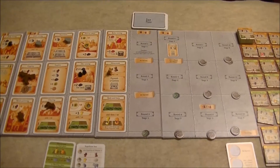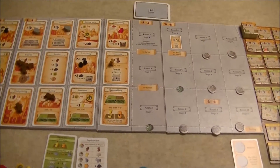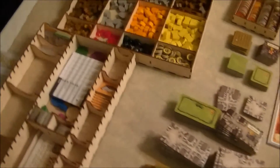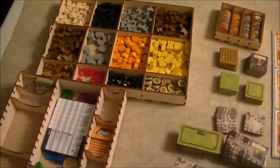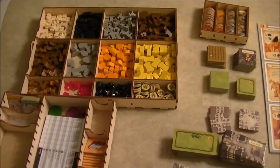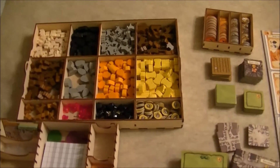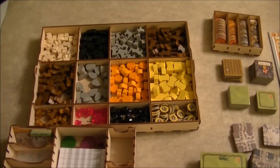I have Caverna set up for three players and I want to quickly show you all the components that come in the game because there is a lot of stuff. First, I want to mention this wooden insert — this is the Cavern organizer produced by TheBrokenToken.com. It does not come with Caverna; it can be purchased separately and I'll talk more about that at the end of the review.